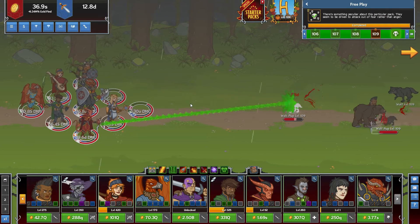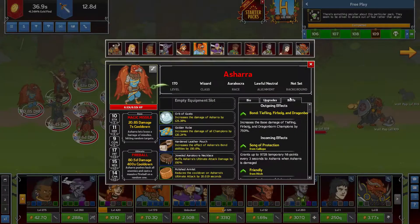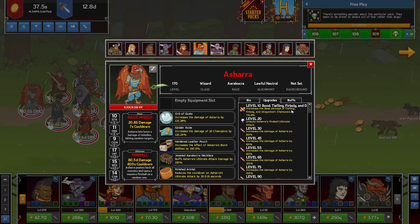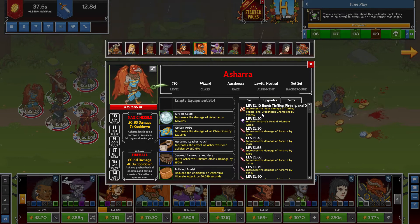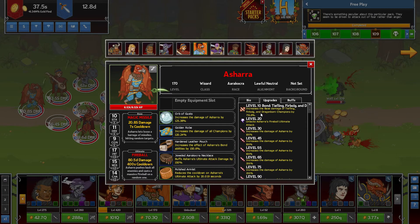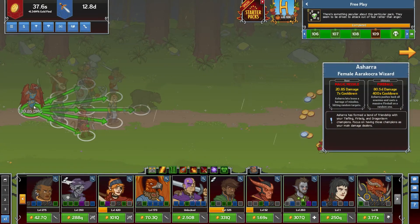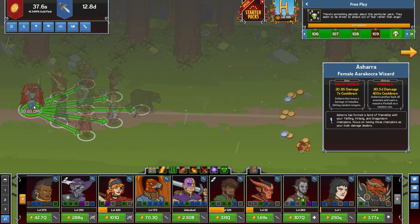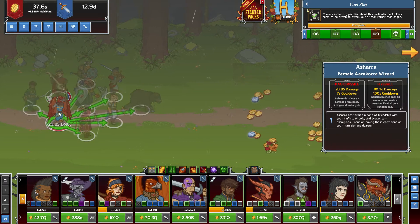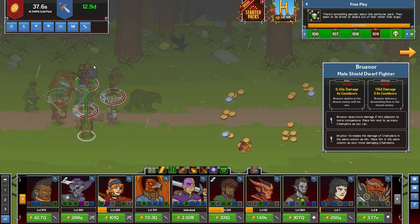Now, why does this build work? It's because of Asherah. Asherah is a very, very good character, and it's because of Bond: increases the base damage of Tieflings, Firbolg, and Dragonborn champions by 751%. I like to have Asherah on the very back — it's just a very good spot for him. If I move him around, my DPS went up from doing that, so you never know what you can find out for DPS.